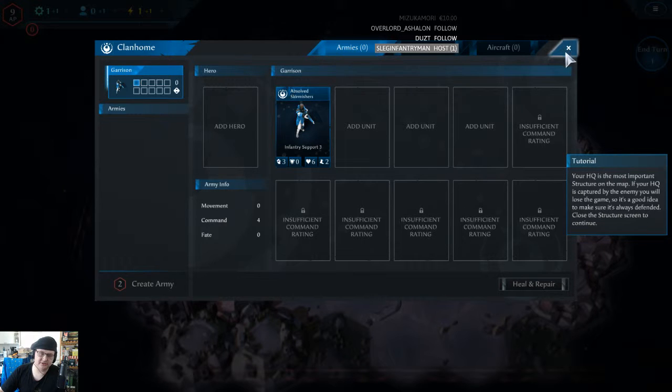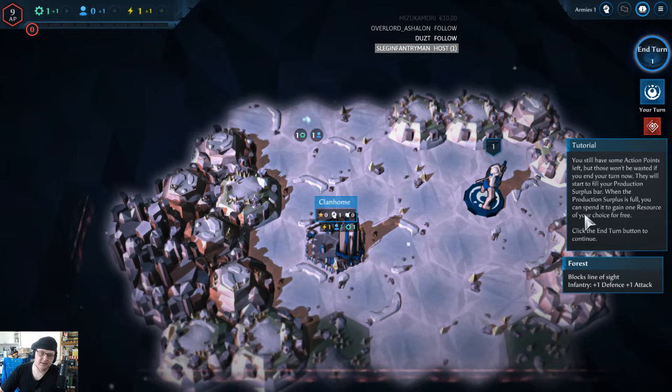Close the structure screen to continue. You still have some action points left, but those won't be wasted if you end your turn now - they will start to fill your production surplus bar. When the production surplus is full, you can spend it to gain one resource of your choice for free. Click the end turn button to continue.